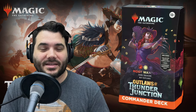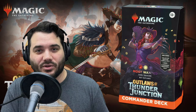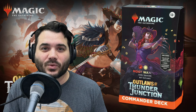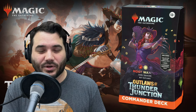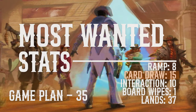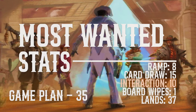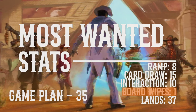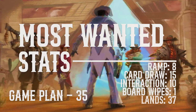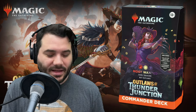The game plan for this deck is a +1/+1 counters deck at heart, with a sub-theme of treasures to add counters to our team, go wide, and swing for big damage. We have eight ramp spells including mana rocks, 15 card draw spells, 10 interaction spells for spot removal, and one board wipe — which is a bit low, but since we want to go wide we'd prefer to avoid wiping our own board. There are 37 lands, which is a little high.